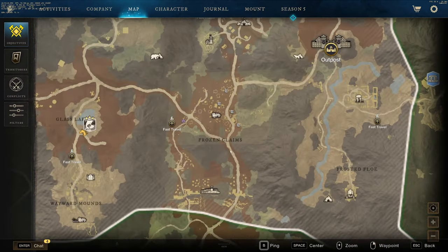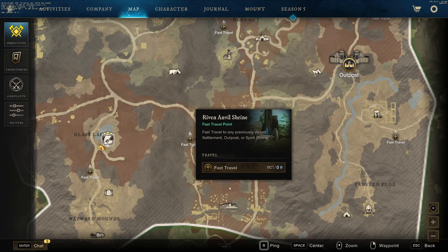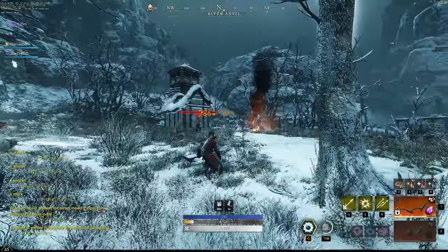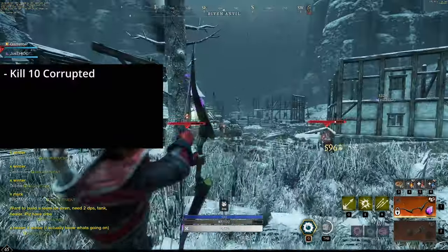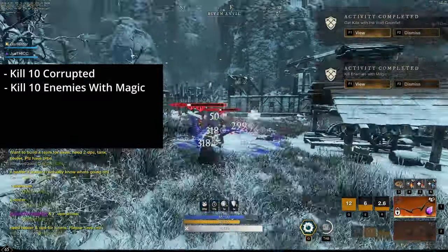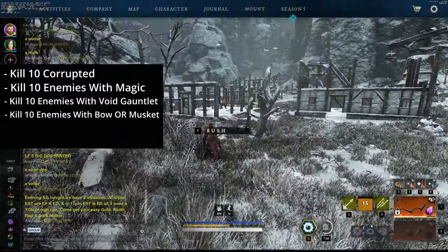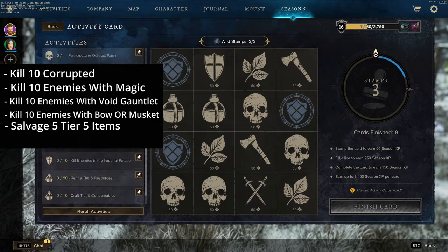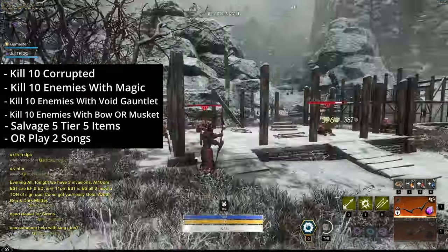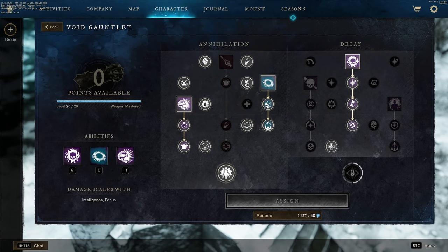First things first, you're going to go to the Riven Anvil Shrine at the south of Great Cleave and then follow the route that's on screen now. The only things we're going to be doing this season is: kill 10 corrupted, kill 10 enemies with magic, kill 10 enemies with void gauntlet, kill 10 enemies with bow or musket, and salvage 5 tier 5 items — or play 2 songs, which will cause a lot more downtime.